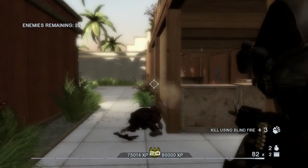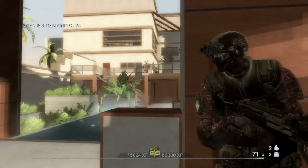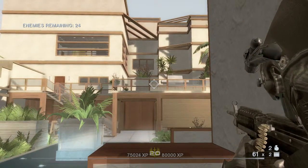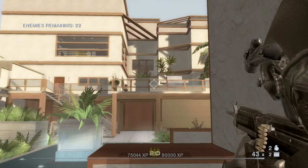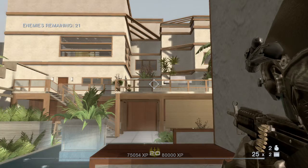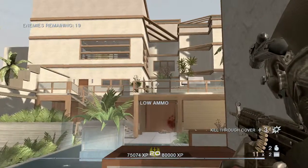Another thing to mention is that with difficulty and enemy densities, if you're looking for any form of challenge — and in my opinion this is how you should be playing T-Hunt in both Vegas 1 and 2 — you need to set it to realistic difficulty, as well as set the enemy density high. On high density in Vegas 2, it ranges anywhere between 30 to 40 enemies per map, with some going higher. In Vegas 1 it's about the same, with the exception of Wartown, which actually had 70 enemies that you could kill.